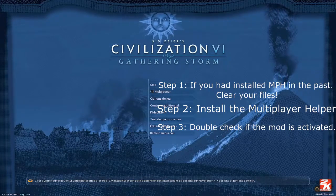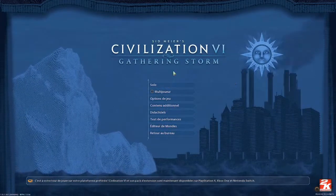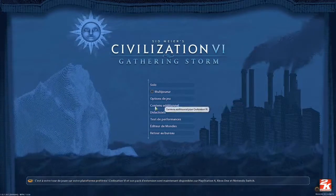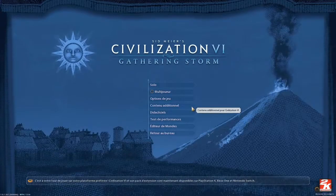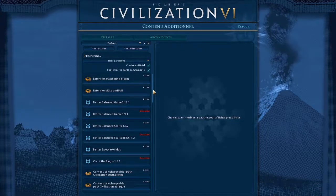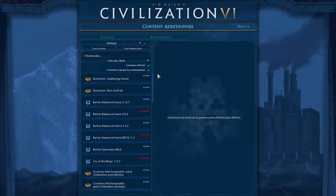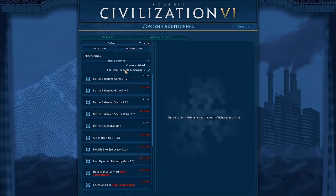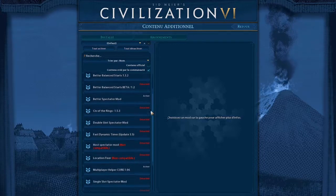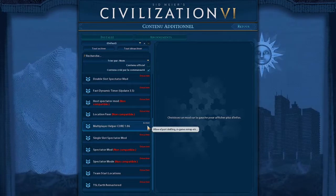If you want to double-check, go to Additional Content — it's the fourth menu from the top, which is what you use to manage your mods. Under Mods, I find it easier to untick 'Official Content' so you can see only your mods. Scroll down the list and you should see Multiplayer Helper Core listed as active.